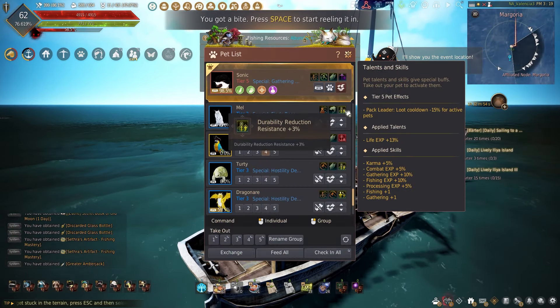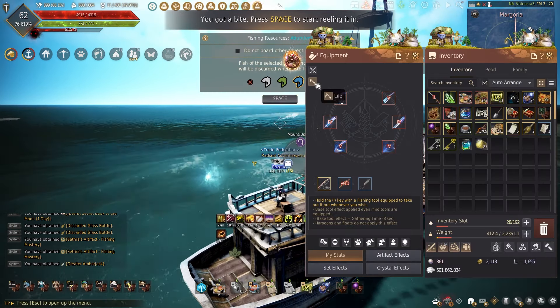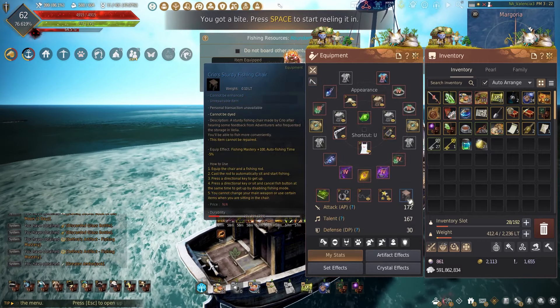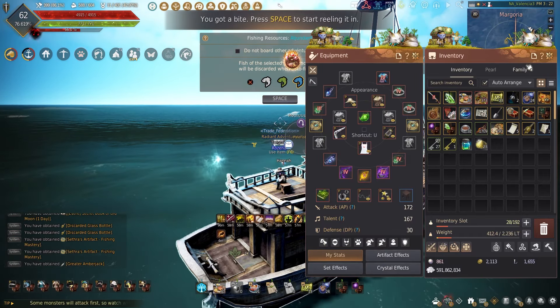As for durability pets — for the triple float rod, our only other option is going to be with our pets. They removed our durability crystals, now leaving us with our pets. So if you don't mind sacrificing the experience, you can have more durability. This applies to all of your gear and all of your tools, and this also applies to your chair too.